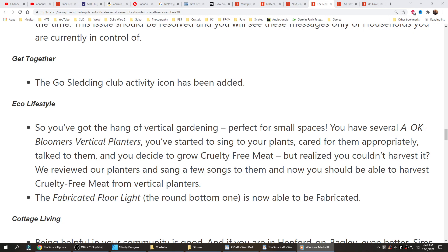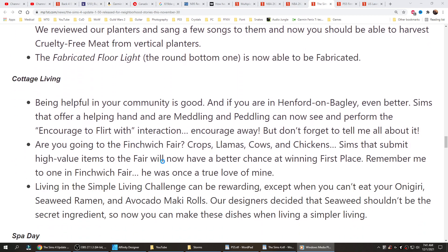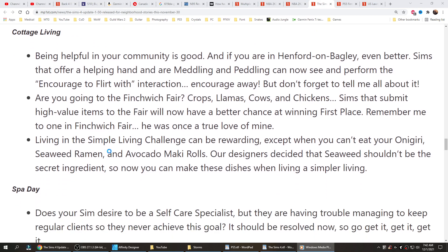The fabricated floor light — the round bottom one — is now available to be fabricated. Cottage Living: being helpful in your community is good, and sims that offer a helping hand and are meddling and peddling can now see and perform the Encourage to Flirt interaction. Going to the Finchwick Fair? Sims that submit high value items to the fair will now have a better chance at winning first place. Simple Living: you couldn't eat your onigiri, seaweed ramen, and avocado maki rolls? Our designers decided that seaweed shouldn't be a secret ingredient, so now you can make these dishes when living a simpler life.